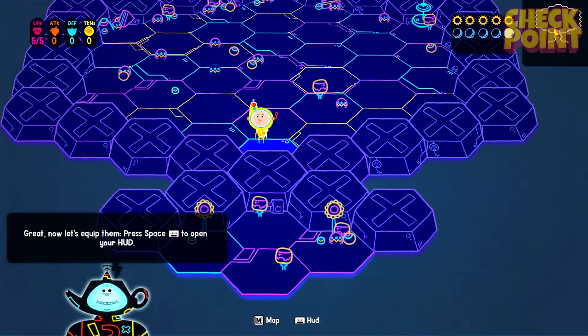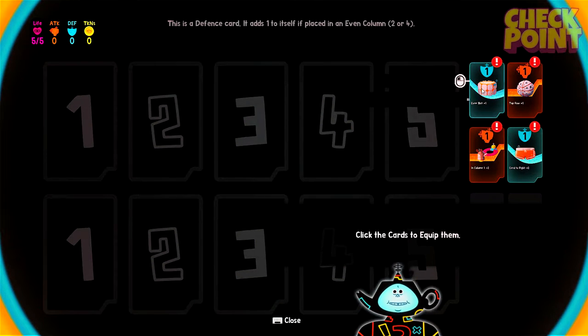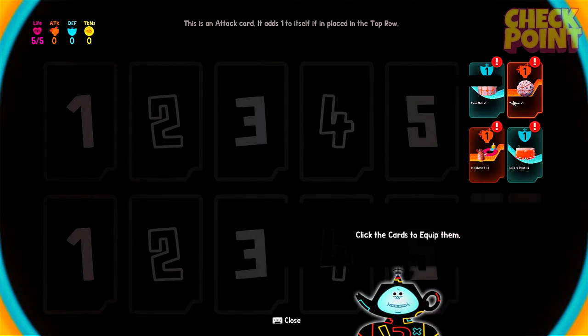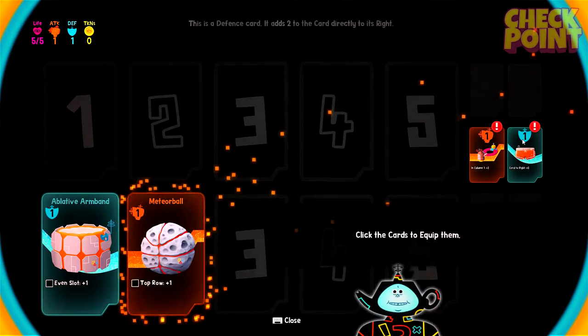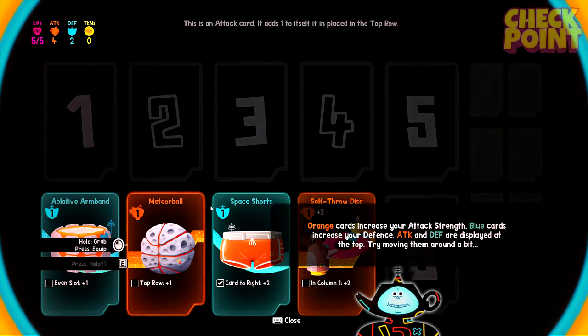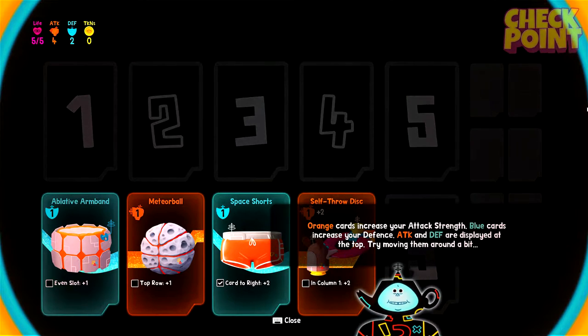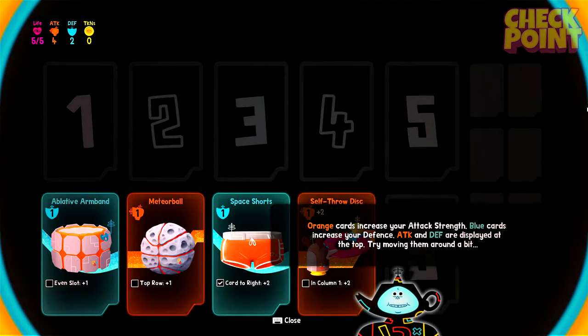Great. Now let's equip them — press space to open your HUD. There we go. Click the cards to equip them. Oh no, the mouse is used. Well let's equip all of them, I guess. So we've got an ablative armband, a meteor ball, space shorts, and a self-thread disc. Orange cards increase your attack strength. Blue cards increase your defense. Attack and defense are displayed at the top.